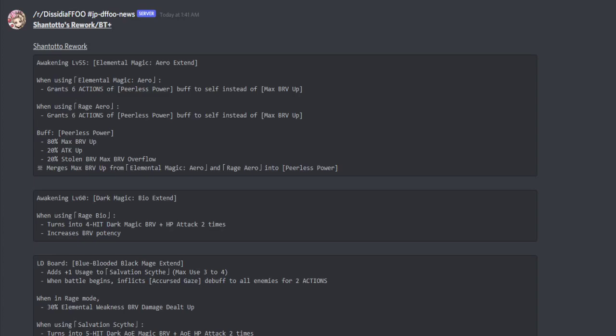Welcome back to another Opera Omnia video where we are about to go over a ton of stuff. We're covering Shantoro's rework and her BT+, Machina's rework and his BT+, and Payne's rework and her LD ability. There's a few things we now know that I was curious about, now that all the information on her LD ability is out. I'm putting timestamps so you don't have to waste time if you just want to focus on one character.